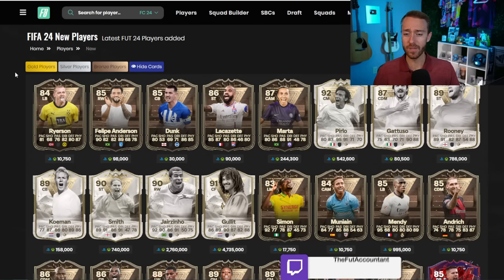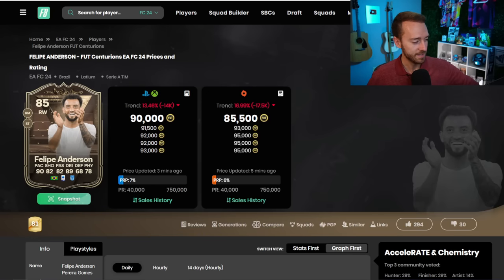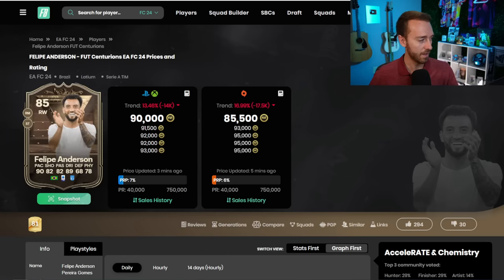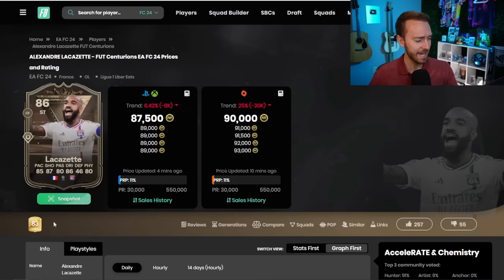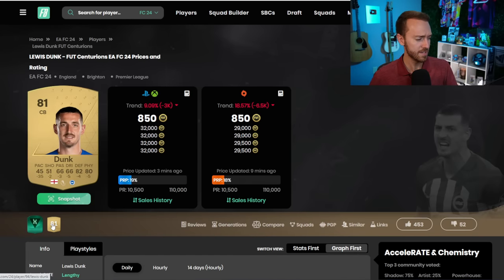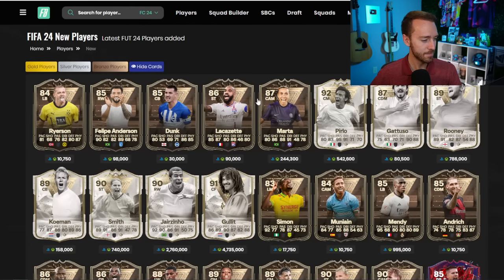If we take a look at the mini-release, I do want to give EA some props. With this Centurions content, no doubt that the evolutions have been great, no doubt that some of the SBCs have been pretty solid. But it's the upgrades in these cards — look at this Felipe Anderson, from an 81 to an 85, plus 3 pace, plus 5 passing, 5 defense, 5 physical. Even on the Marta card she got a nice upgrade over her base gold. Lacazette — plus 13 pace, and then 3s and 2s everywhere else — he has a playstyle plus as well, which is kind of different for Centurions. And then of course Louis Dunk, going from an 81-rated card, plus 35 pace, plus 4 defense, 5 physical. GG's EA, give the credit where the credit is due.